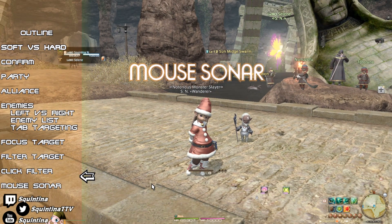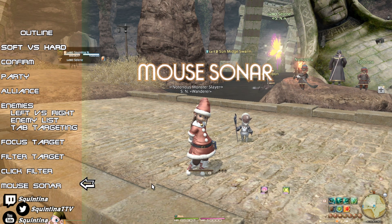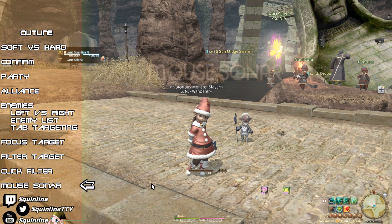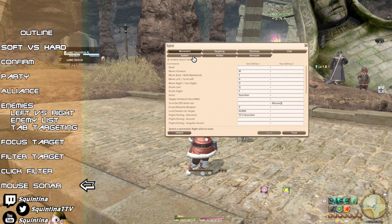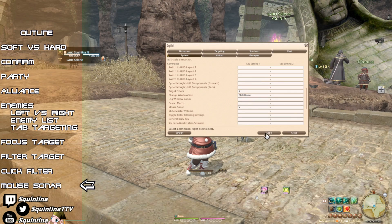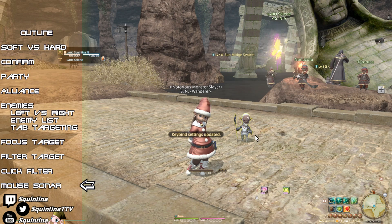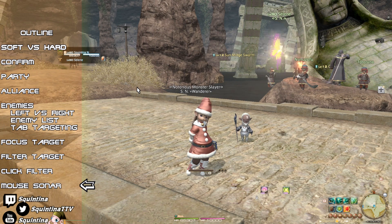This isn't actually a targeting thing, but if you're a person that constantly loses track of your mouse cursor, there is a feature called Mouse Sonar. In Keybind > System > Mouse Sonar, when you press it, a circle will zoom in on your cursor. I just thought it would be neat to mention it.